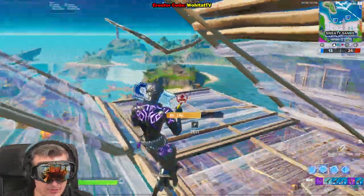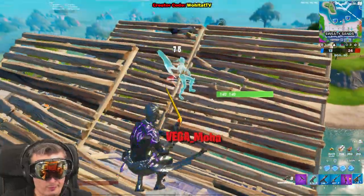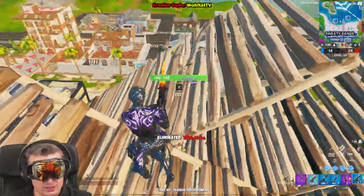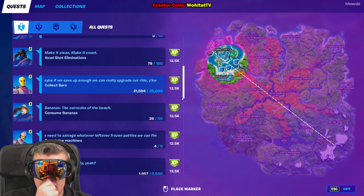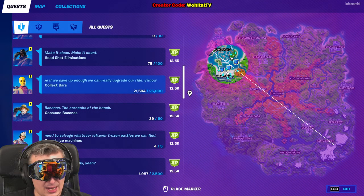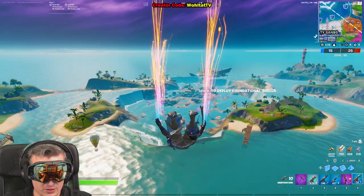When people are AFK or standing around, it's much easier to hit them. When they're standing still it's much easier. As you can see, you just need to aim for them and it's not that hard. There's a little delay so you have to get used to it and adjust.